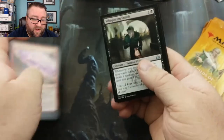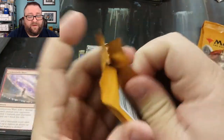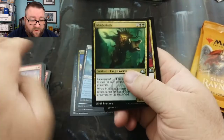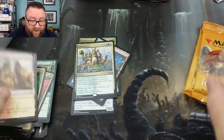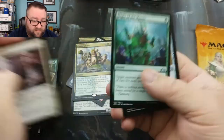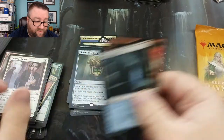Nothing in the Uncommon section. We've got a Whispering Snitch, Lotleth Giant, Disinformation Campaign, and a Steam Vents — not too shabby there. And then you've got the Izzet Guildgate to go with it, that's fun. We've got a Mulder Hulk, Demir Spy Bug, Securitus Route, and a Camaraderie. Next pack: Might of the Masses, Glaive of the Guildpact, World Soul Colossus, and a Chromatic Lantern — that's not bad at all.